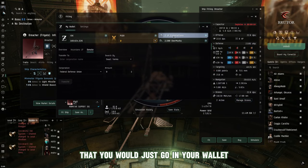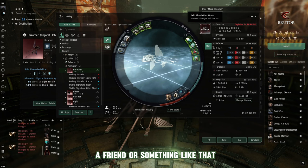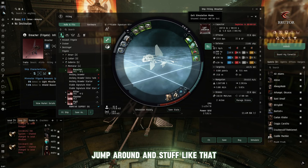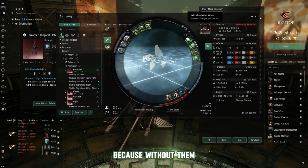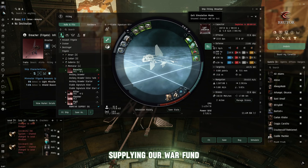To send LP, go to your wallet where your LP is, type in the corporation, and send the amount. You can sell LP directly to a trusted friend for reduced ISK cost, avoiding the need to jump around — very beneficial for players who want to PvP but lack time to trade. There is PvE in EVE Online, but PvP is the main goal. We need the PvE players to build all our PvP equipment — without them, we couldn't fire a single shot. The so-called nerds are ultimately supplying our war fund.